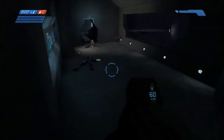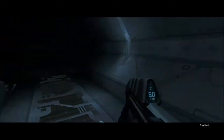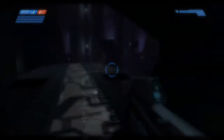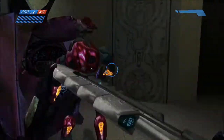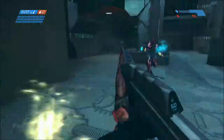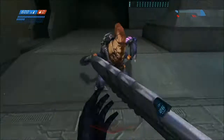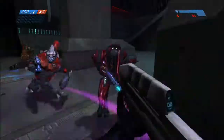Next you'll enter through to where the locked door was. If you didn't clear out this area before then there may be a few enemies here to take care of. In the next room there will be an elite staring right into a box — take him out and then move on. You can either rush the next room or take out some of the enemies up top first if you take the stairs. Either way works, just take out all the enemies here before moving on.